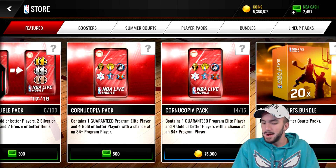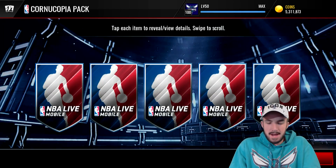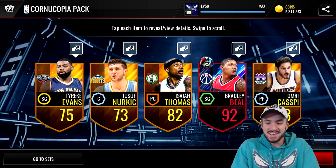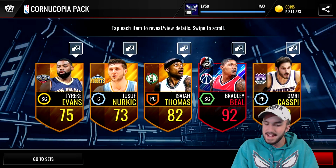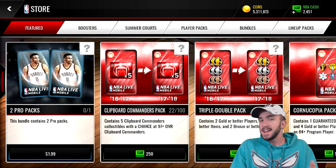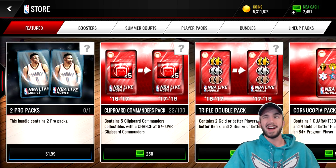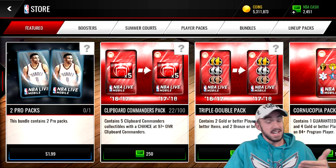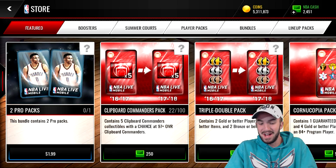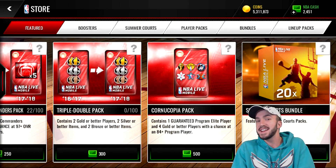I really want to open these packs on my ballin on a budget account as well, because if we can pull a 95 I would finally make back all the coins I spent. We get another 92 Bradley Beal — a nice card, good three-pointer, kind of a budget beast. I'm guessing he's super cheap on the auction house right now. I'm thinking about restarting the cheapest lineups under a million coins series, because right now I could probably get a 95 overall lineup for a million coins — that's how ridiculous it is.